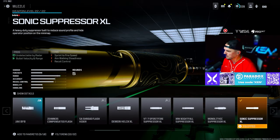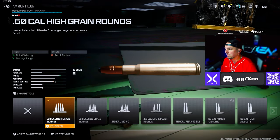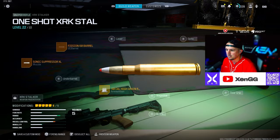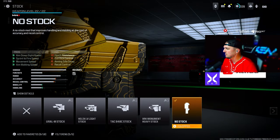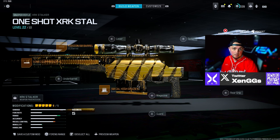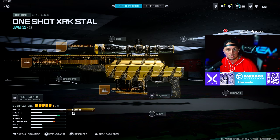For this XRK Stalker it's definitely one shot. Running the Sonic Suppressor XL Muzzle, the Efficient 60 Barrel, the High Grain Rounds — you don't need high velocity, incendiary, or explosive rounds, just the high grain rounds. I'm running no stock for a little extra ADS speed, and the XRK Stalker Light Bolt which speeds up the firing rate a bit. It's best to show you actual gameplay of this one-shotting instead of the firing range because it's a bit more realistic.